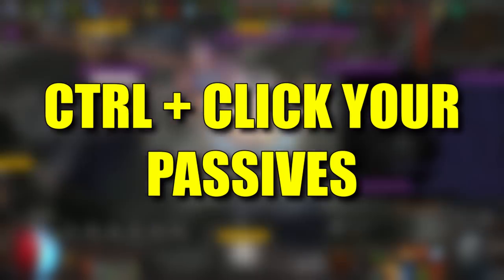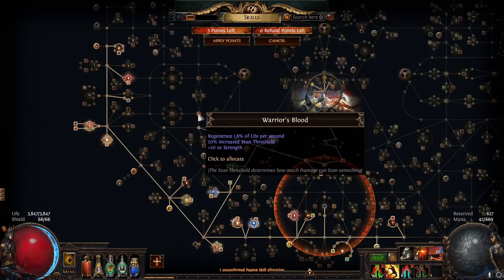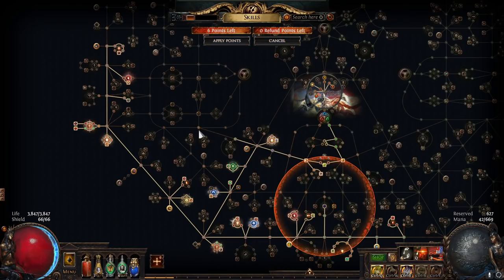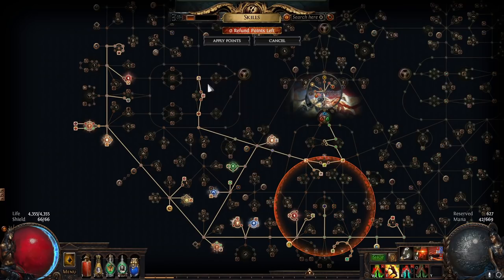Control click your passives. This next one is just a micro efficiency — you probably see a lot of streamers do it. Basically, control clicking your passives will instantly allocate them instead of having to click apply, which is a cool time-effective tip.